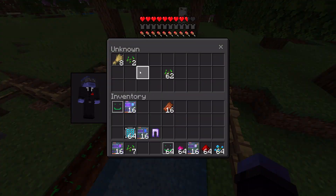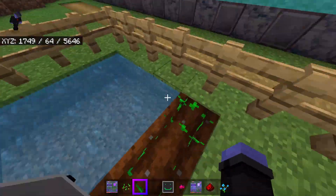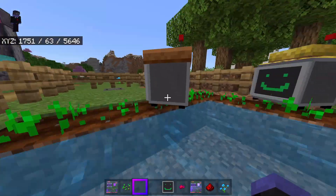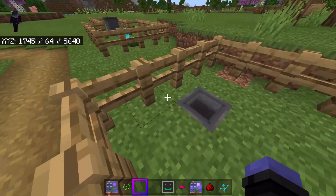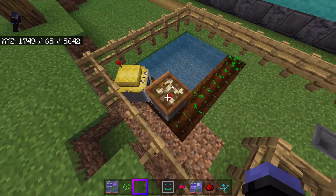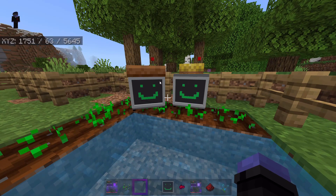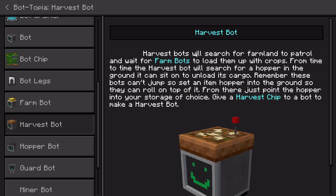The farmer bot doesn't put stuff into a hopper — that's where the harvest chip comes in. Summon your next bot, give it redstone, and keep in mind you can have a bunch of these bots working at the same time. Give the bot the harvest chip and the harvest bot will go over to the farmer bot. The farmer bot will eventually give the harvested crops to the harvest bot, which then takes them over to a hopper.